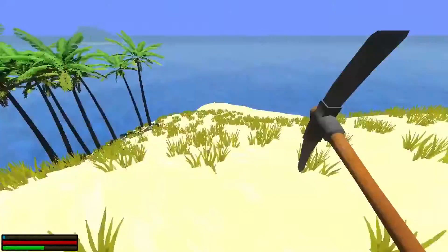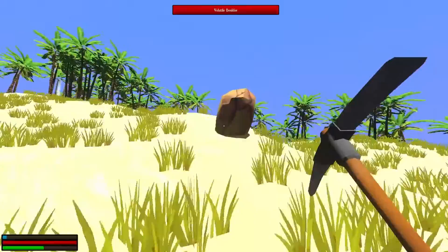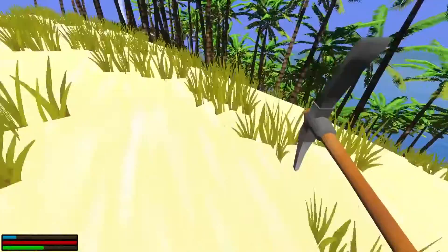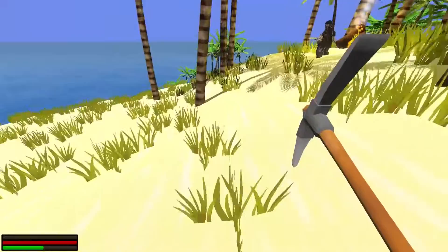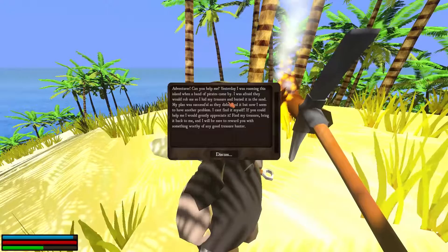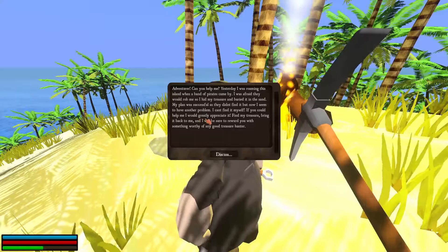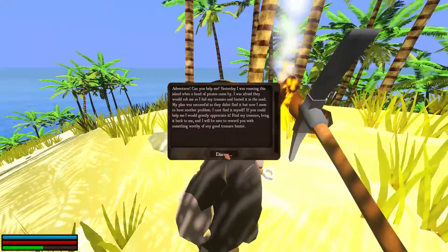Now there's bound to be a treasure hunter on here — that's always how it works. Where are you, treasure hunter? Oh, there's your fire. Keep a careful eye on the ground within a close radius of the fire. It's bound to be here someplace. Hey guy. Can you help me? Yesterday I was roaming this island when a band of pirates came by. I was afraid they would rob me, so I hid my treasure and buried it in the sand. My plan was successful, but now I can't find it myself. If you could help me, I would greatly appreciate it — find my treasure, bring it back to me, and I'll reward you with something worthy of any good treasure hunter.